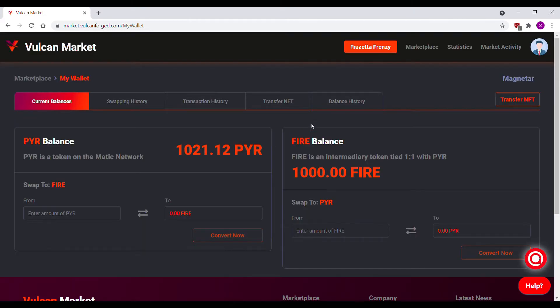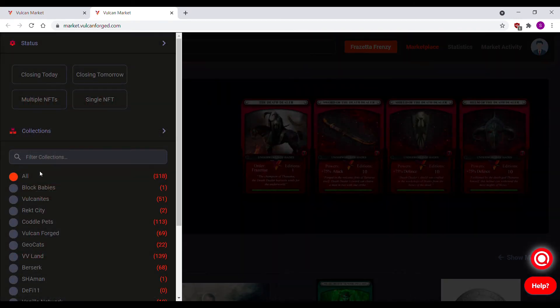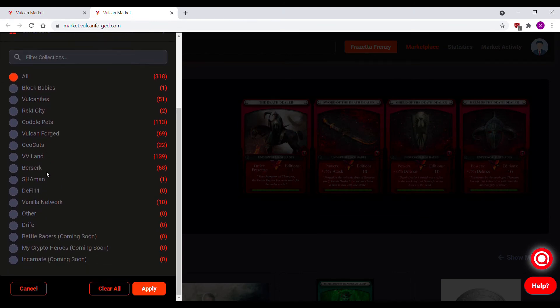Once it does, click on the marketplace tab. The front page will list all the NFTs for sale on the market. You can click on this button to the left and filter your search. Since I'm looking to buy a land in Volcaverse, I'll click that filter and hit apply.